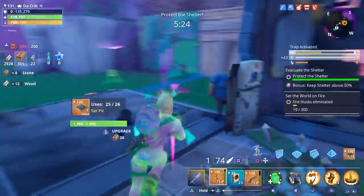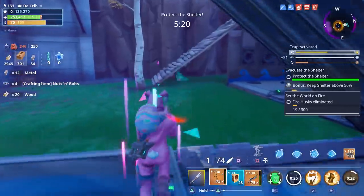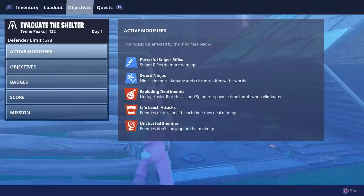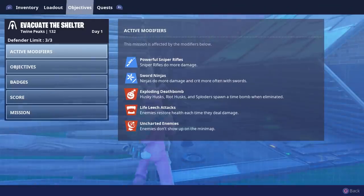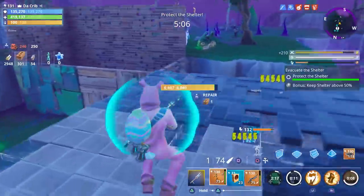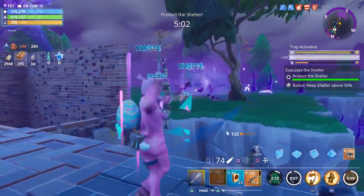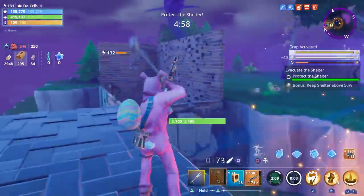Let me show you all the modifiers real quick — we've got Powerful Sniper, Sword Ninjas, Exploding Death Bomb, Life Leech, and Uncharted Enemies. I threw up a turret, and we just hit a million damage that time. Our three defenders are also using the new bow up on the roof.